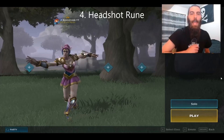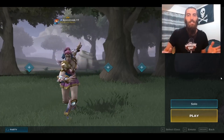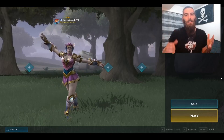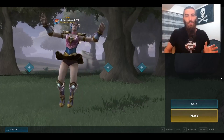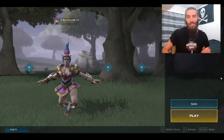Number 4: Headshot Rune. This is personally one of my favorite runes overall. I'm constantly aiming for my opponent's head because I love the ding sound it makes. The extra damage melts enemy armor and health, but doesn't help you eliminate chickens and is very dependent on your aiming skills. For these reasons, I can't put this rune any higher on the list. Headshot Rune dings its way to number 4.